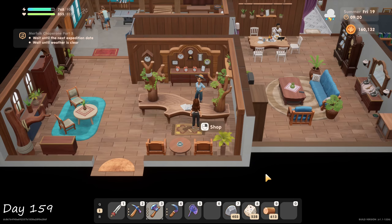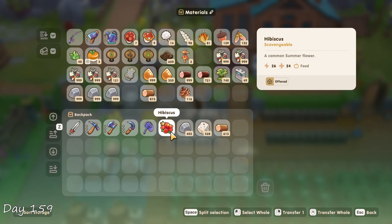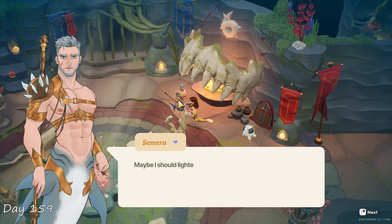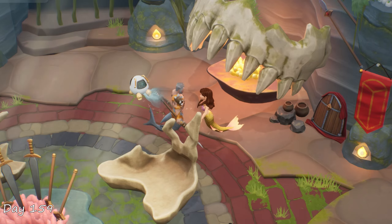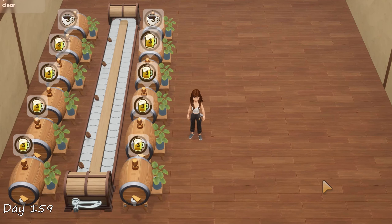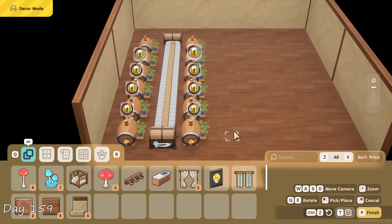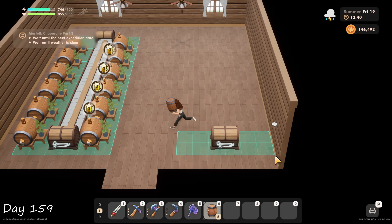Today I wanted to try out the hangout mechanic newly introduced with the latest update. It seems it also works with the merfolk and not just the townies, which means I can hug my boyfriend. I built more auto chests and kegs, then just stood there for quite a while looking at the machines — it's very satisfying. I also found out that I can decorate the shed the same as the house, so I spruced it up a bit. Lastly I started to prepare the second row of chests — this side will be for aging barrels.